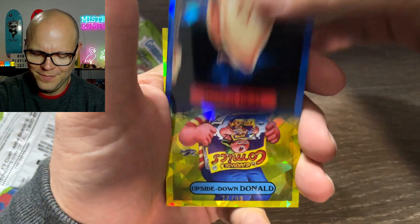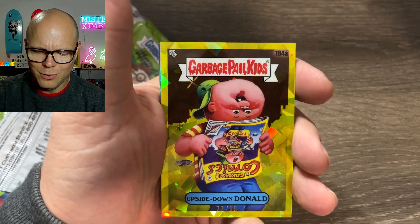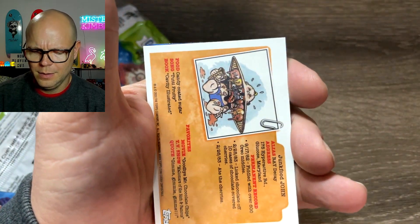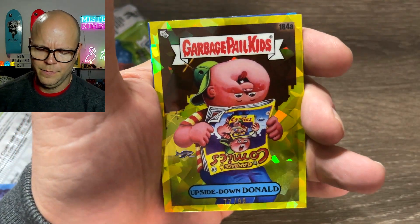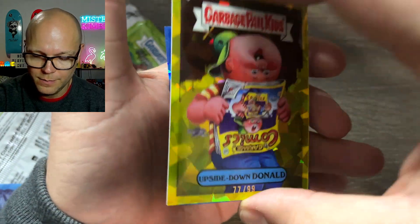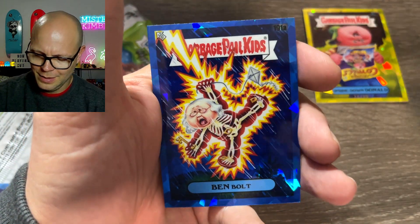Surreal Neil. It's either yellow or gold — Upside Down Donald. Let's take a look. It's numbered on the front now — a weird thing they did. 77 out of 99. Okay, this is definitely a new color. Kit Spit, Ben Bolt.